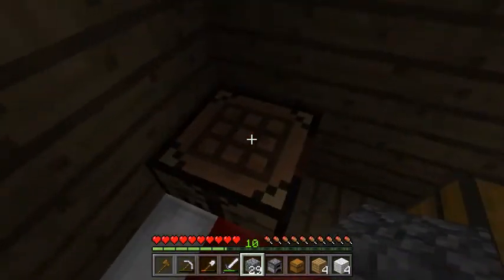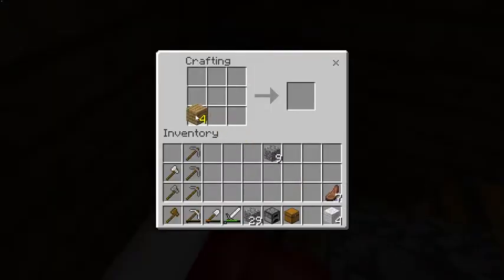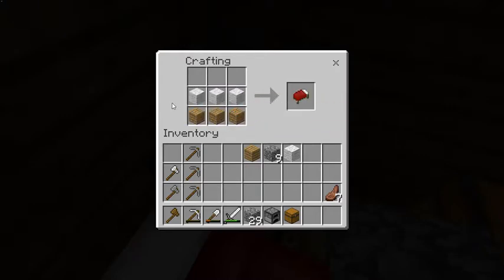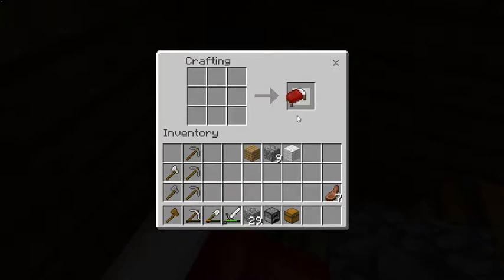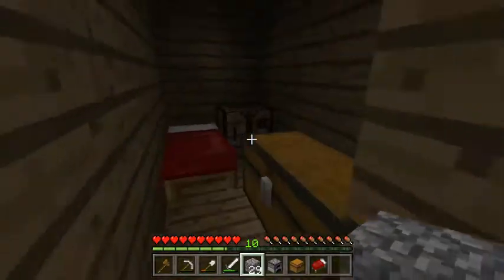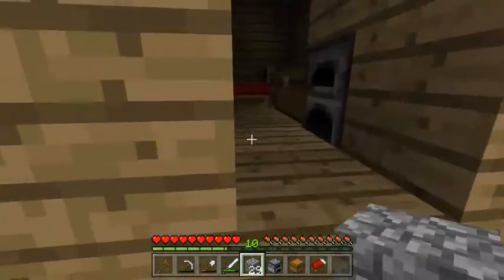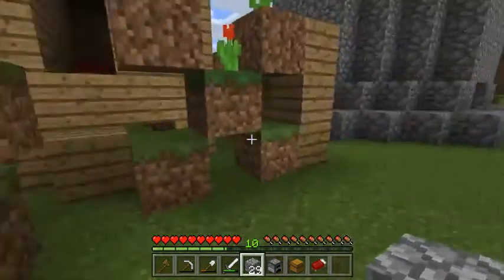Run over to your crafting bench, right-click, and place the items. Three planks on the bottom and three wool on top — I said that backwards at first. Just click and voila, now we have a bed.